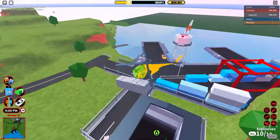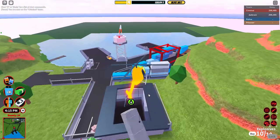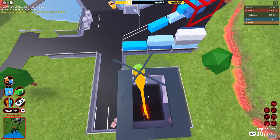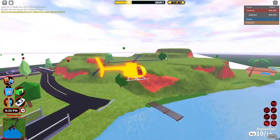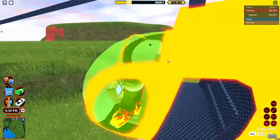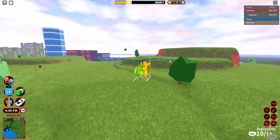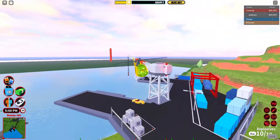You just got to come here, drop your crate in here — but don't go in it because you do die. Press G and you get money. Look at that — you get a lot of money! That is the step-by-step tutorial of how to rob the cargo ship. I hope you guys liked it — please make sure to leave a like and subscribe. Watch out for my next video, thank you for watching, bye!